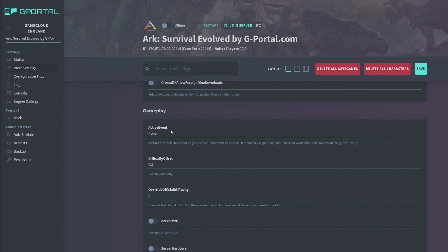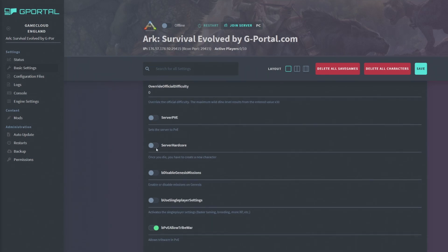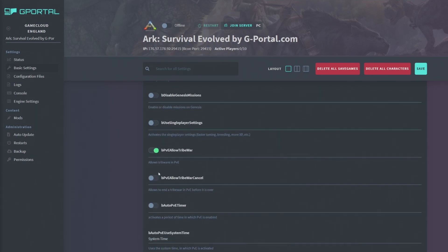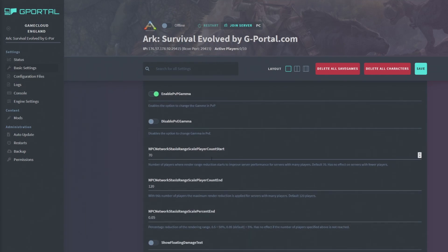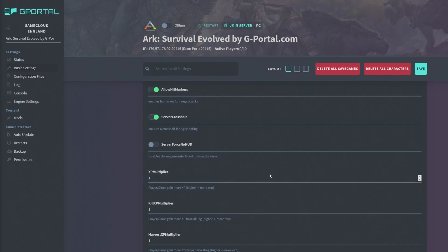The next section is Gameplay. You can activate events like Eggcellent Adventure or Fear Evolved. You can set the difficulty — 0.5 means level 150; I'm setting it to 0.6 for level 180s — and override the difficulty. You can set the server to PVE or hardcore mode, disable Genesis missions, and use single player settings. You can allow tribe wars and configure PVP and PVE settings. I'm enabling PVP gamma, show floating damage, hit markers, and server crosshairs.